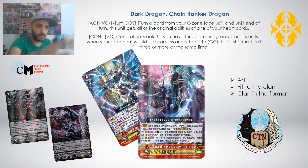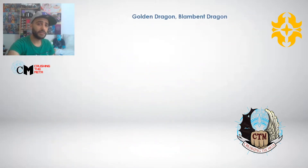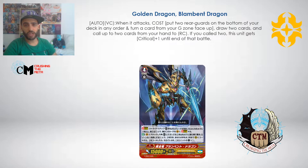Now let's talk about our next contender - the dragon from Gold Paladin. As the name suggests, Gold Dragon - I think it might be called Blambent Dragon but we'll have to wait for the correct translation. Its ability is an auto: when it attacks, pay a cost by flipping something face up from your G zone, then put two rear guards to the bottom of your deck in any order. Then you draw two cards and call up to two cards from your hand to rear guard circles. If you called two, this unit gains a critical.